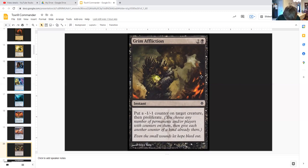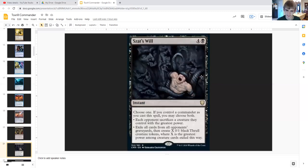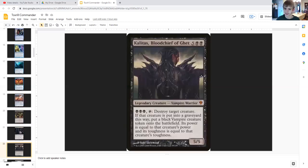Grim Affliction for two generic and a black is an instant that puts a minus one minus one counter on target creature then proliferates — pretty simple, pretty nice. Szat's Will for four generic and a black is an instant where you choose one — if you control a commander as you cast the spell you may choose both. The first option: each opponent sacrifices the creature they control with the greatest power. The second: exile all cards from all opponents' graveyards then create X 0/1 black fractal creature tokens where X is the greatest power among creature cards exiled this way. Having your commander out lets you do both.